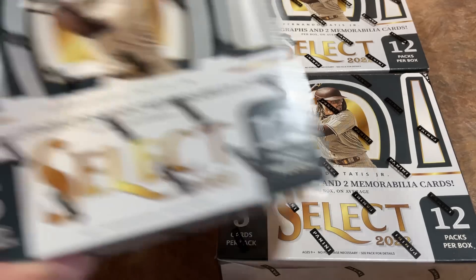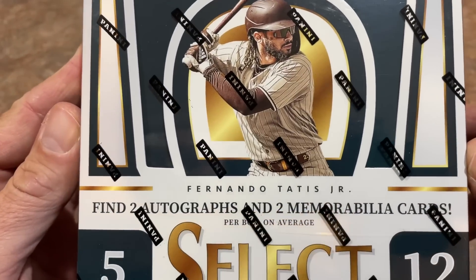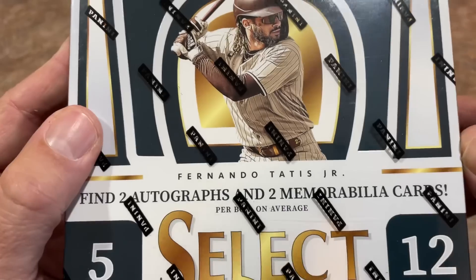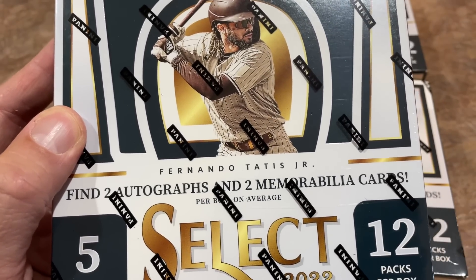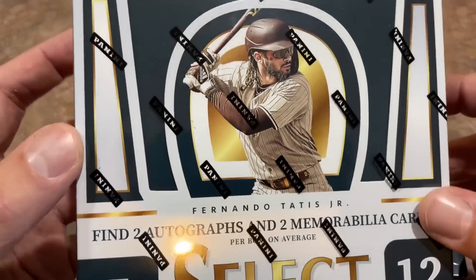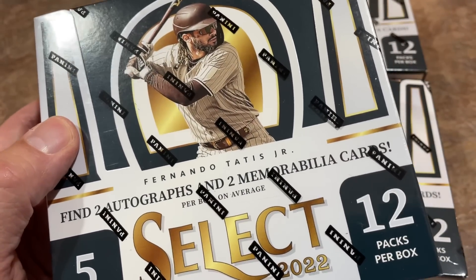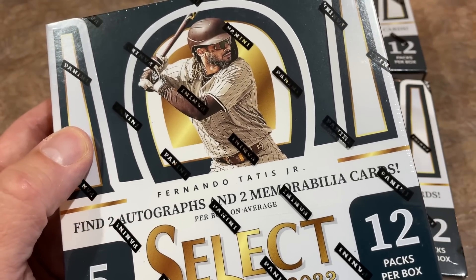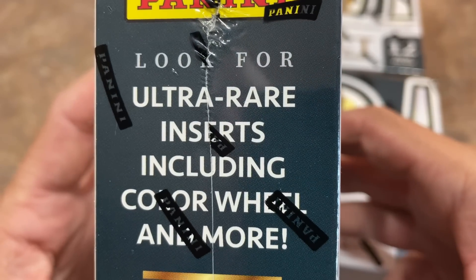Let's tell you a little bit about the set. We've got Fernando Tatis Jr. on the front of the box. The Select set includes 300 base cards divided up into three different tiers: base, premier, and diamond level. They all have different designs. The base design has kind of a zebra background, the premier has a color burst background, and the diamond level has the shape of a diamond behind the player.